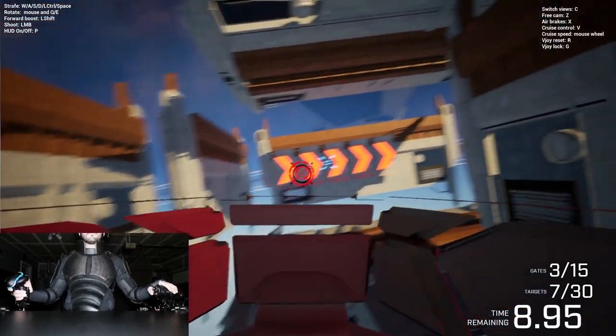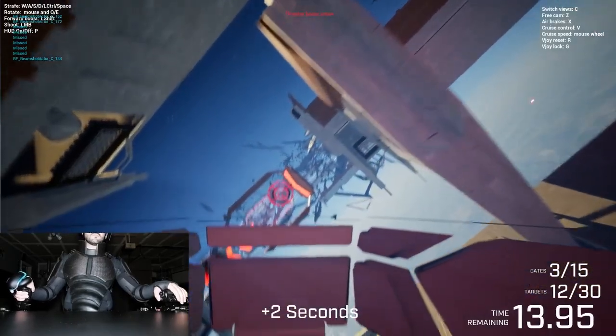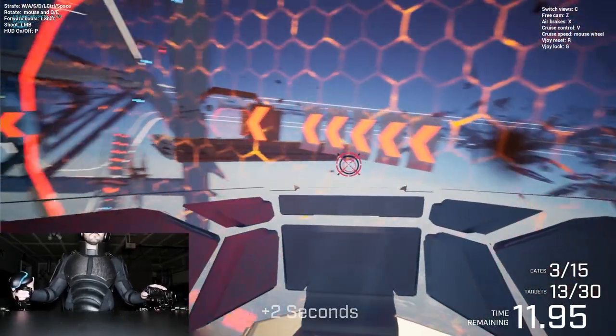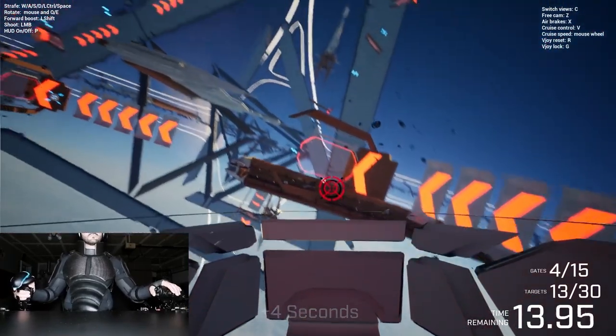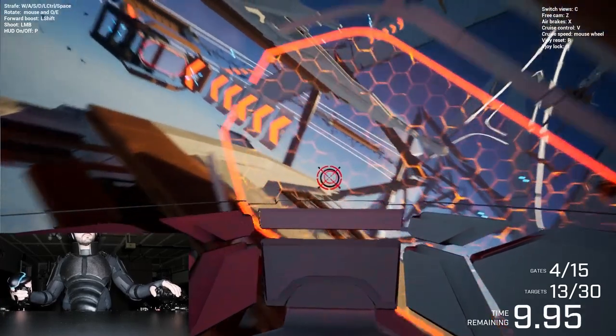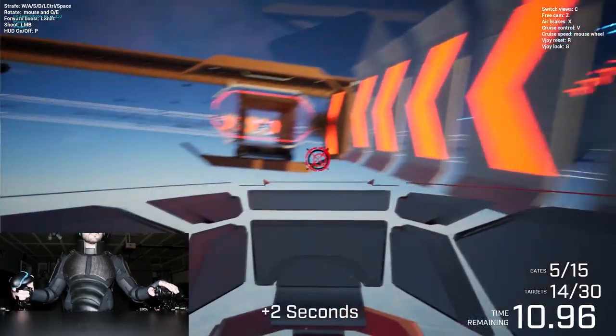The goal of this project was to test out our flight model and just kind of play around and see what's fun, what works and what doesn't. This is just a fun little mini-game that we built. You start with five seconds on the timer and every gate you fly through and target you hit adds time to your timer, with the objective being to get to the finish before time runs out.